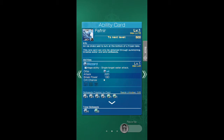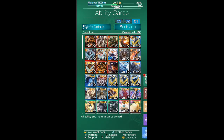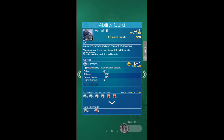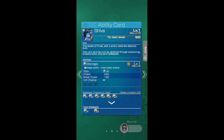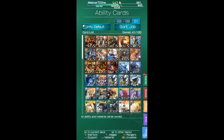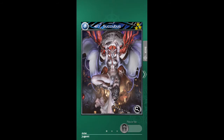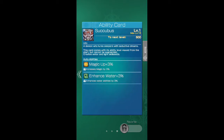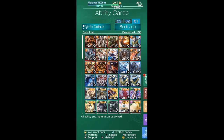Magic up three percent for Fafnir. Famfreet — four ice orbs, magic up. Shiva ability card — magic up, six ice orbs, Blizzaga. Succubus — 350 attack at level six, four ice orbs, enhanced water up three percent, magic up three percent.